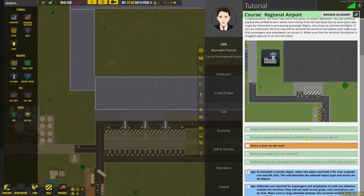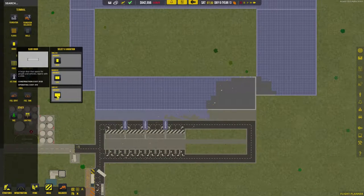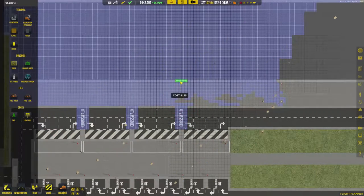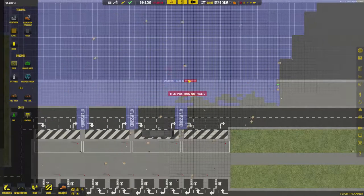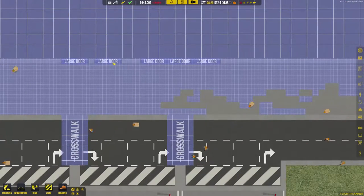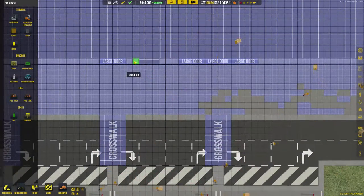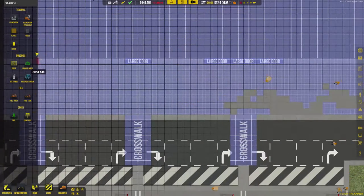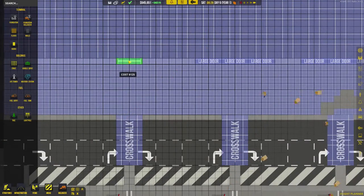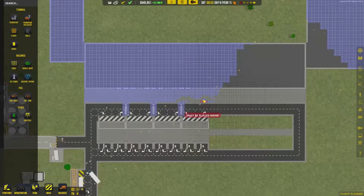I'm going to move on to the next step — I need to place a door in the wall. We are going to use the large doors. I like to line them up with the crosswalks, and I like to put three like so. Nope, nope — nevermind. Now I need to put a wall there — this is stupid. Okay, there we go. Let's go back to the doors. And there we go.